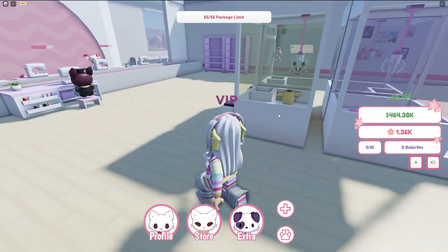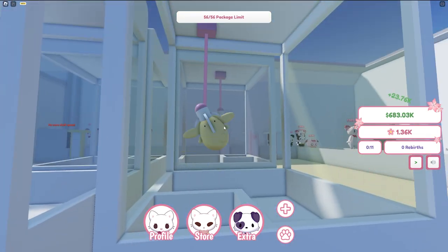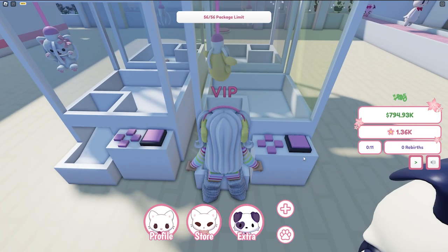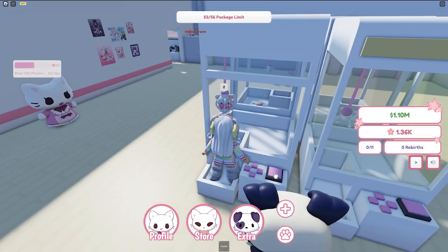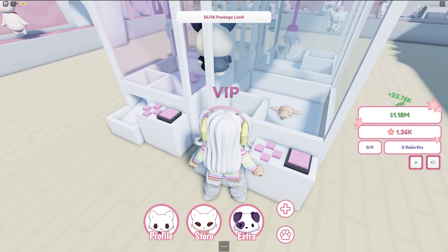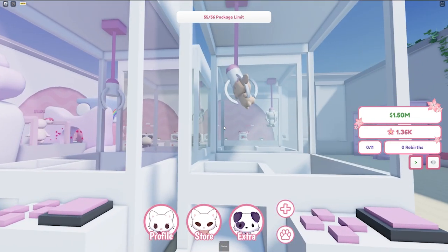I want to play these claw machines - I want Pom-Pom and I also want to get Mocha too. Maybe I'll buy a few eggs too, but I'm gonna do like a big shopping spree. We got them! I just wish - oh wait, it dropped it! I think this one's just broken. Okay, we'll get Mocha - I can actually get them! Drop it - Mocha! That is too cute.